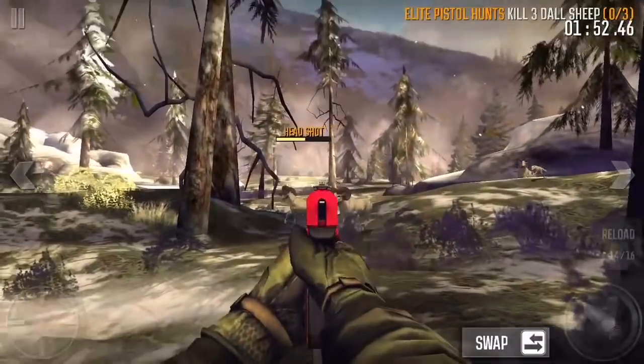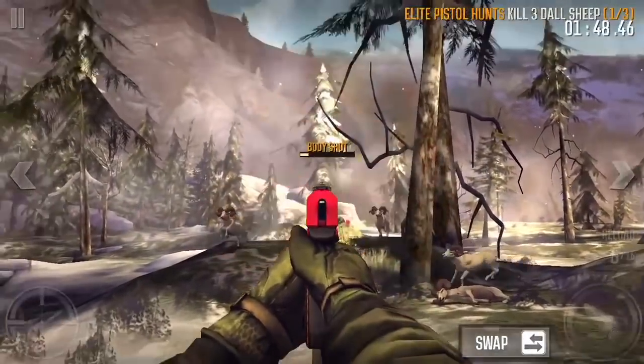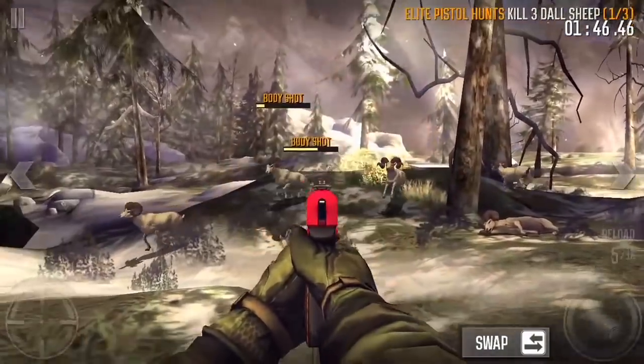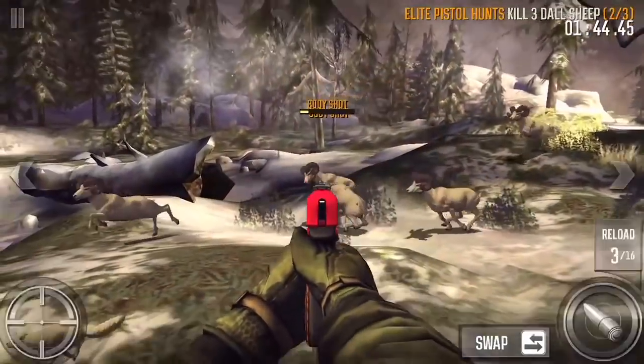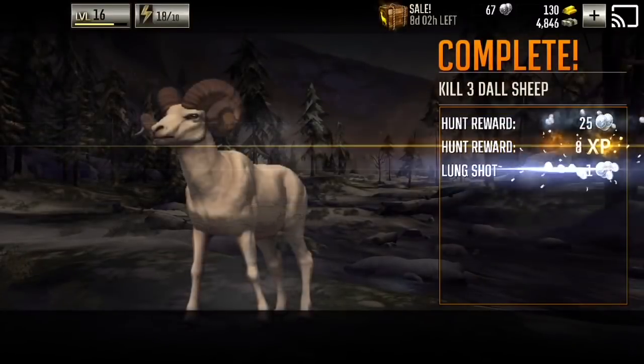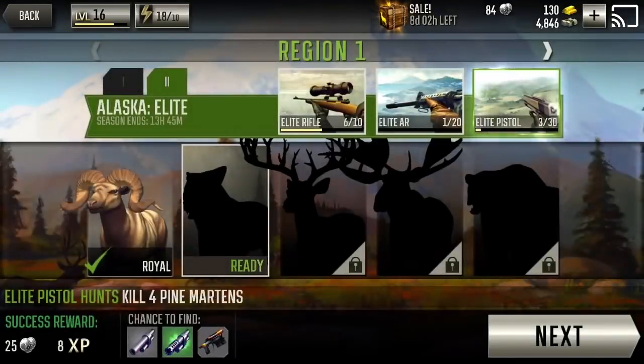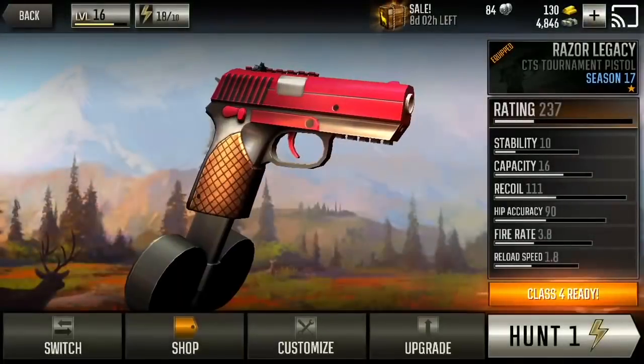How you upgrade that rifle is you do these pistol hunts, and it gives you some of the silver coins, and then also it gives you some experience. See, I got 25. You do these Elite Pistol Hunts and it gives you those things that allow you to upgrade your rifle.